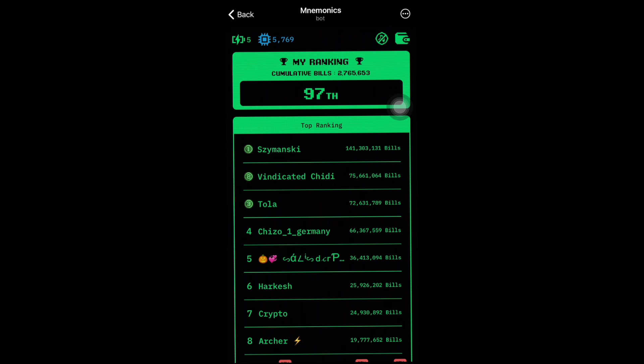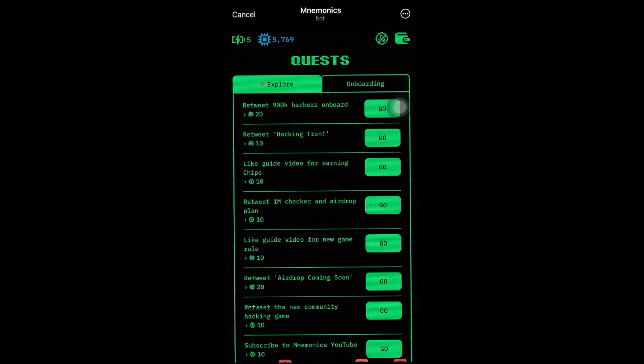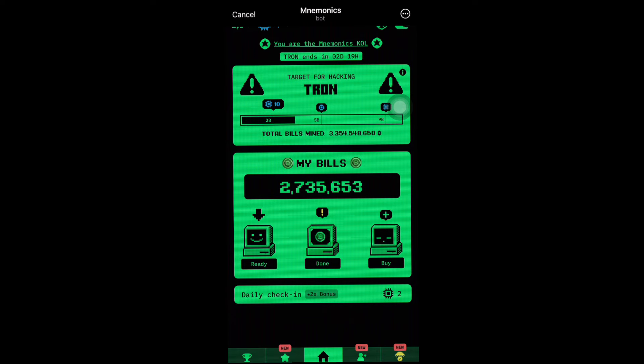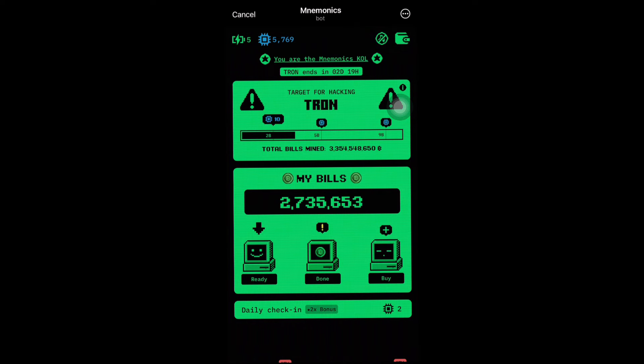You can also refer your friends to earn more bills. Go to your homepage and check if you have bills to claim. Through my referral system, I have 30,000 bills to claim plus another 5,000 bills. My total bills have now increased to about 2.8 million. Go ahead and explore the app, check your eligibility for the upcoming airdrop, and if you have any questions, drop them in the comment section. Thanks for watching — have a good day!